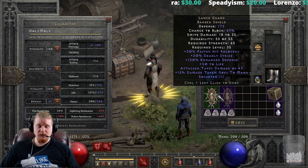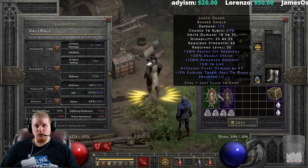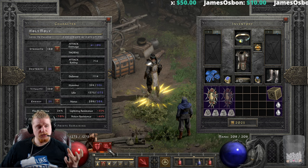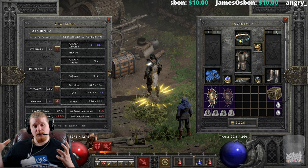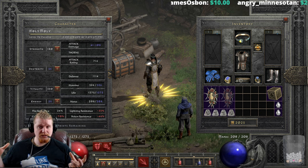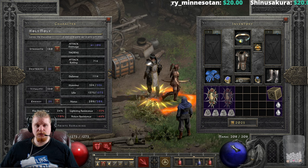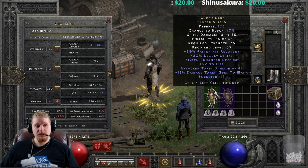We also have 15% Damage Taken Goes to Mana, which is extremely useful for melee characters. When you're in there getting beat up, it restores your mana relatively quickly. Essentially, if you take 100 damage to your health globe, 15 of that will also be added to your mana — you still take the full 100 damage, but 15% of that number goes to your mana. This keeps your mana full on a regular basis as a melee character, which works out very nicely.